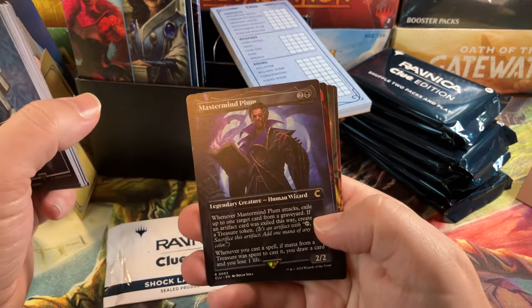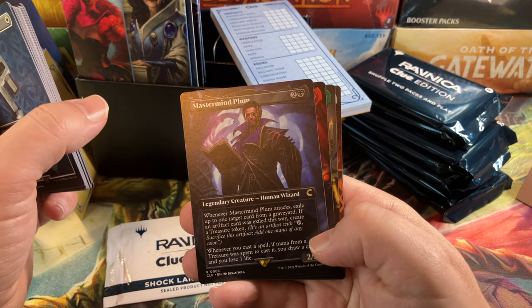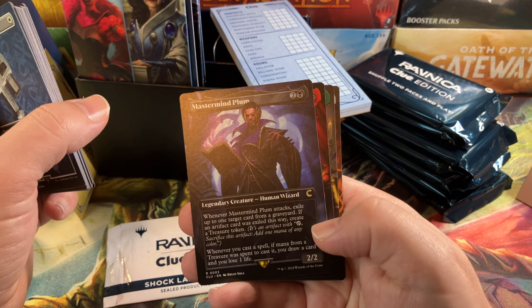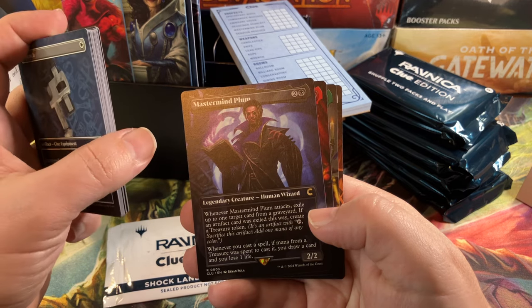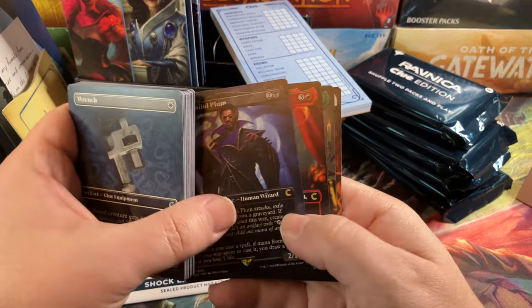Mastermind Plum — black black. Whenever Mastermind Plum attacks, exile up to one target card from a graveyard; if an artifact card was exiled this way, create a Treasure token. That could be powerful. Whenever you cast a spell, if mana from a Treasure was spent to cast it, you draw a card and lose a life. That might fit my Commander deck pretty well.